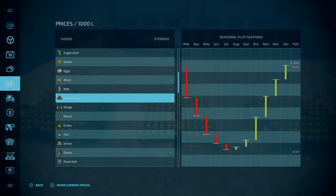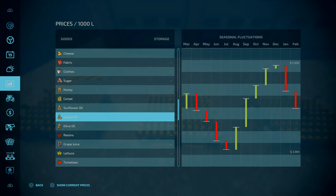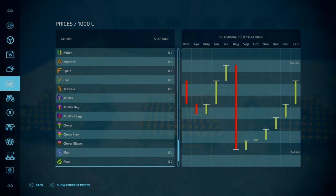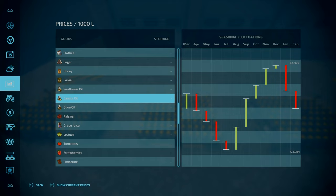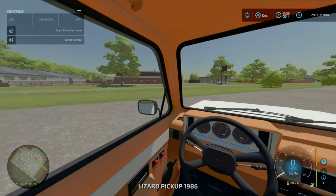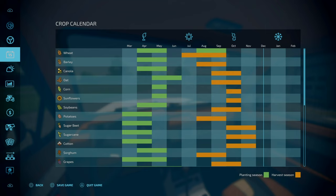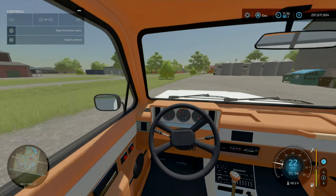One thing I want to look at is prices. Sunflower and canola oil max prices are 6,400 and 5,900 respectively. Mustard oil is 6,400 for 1,000 litres at max price — very close to sunflower oil. In terms of the crop calendar, sunflower is May to October, and mustard is also May to October — the exact same harvesting and planting window as sunflower. So mustard is a very comparable alternative.